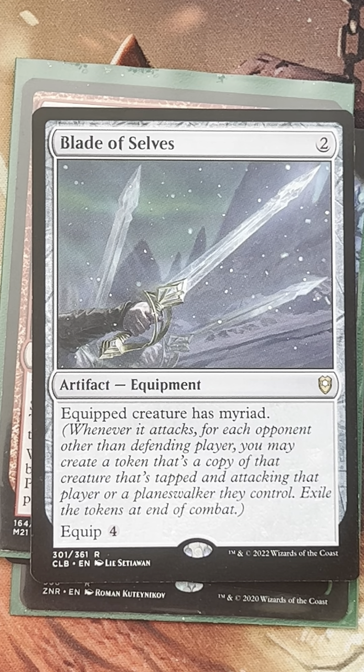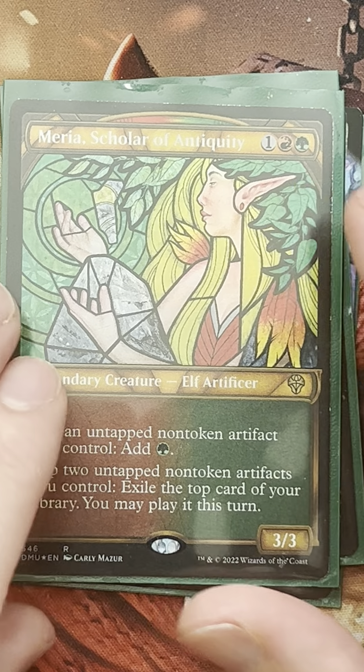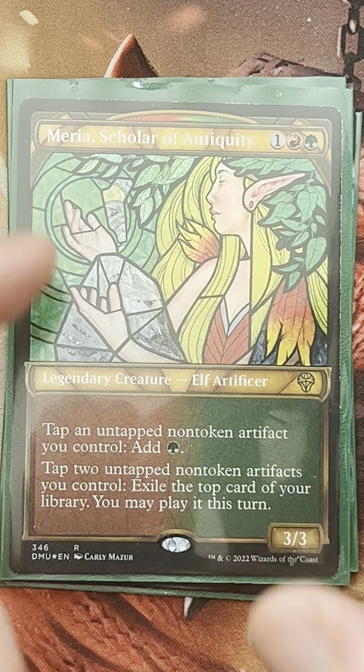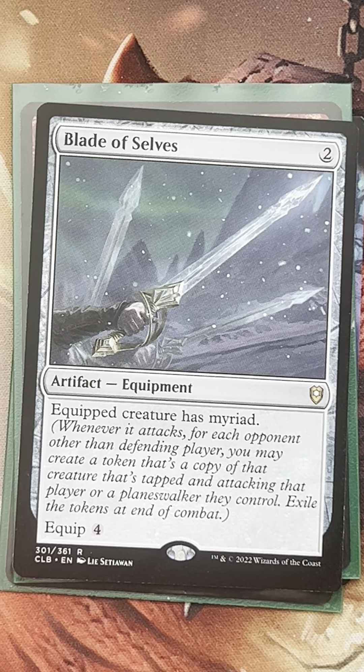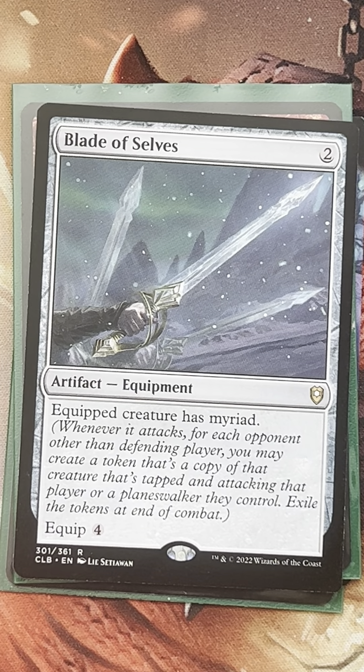My favorite commander to orchestrate creatures and artifacts together is Mariah — that red and green marrying artifacts and creatures is where she's best suited. What's good about Mariah is we can turn on artifacts that don't usually tap for value, start tapping them for mana, and tap our non-token artifacts two at a time to impulse draw off the top of our library. It's a win-win situation.